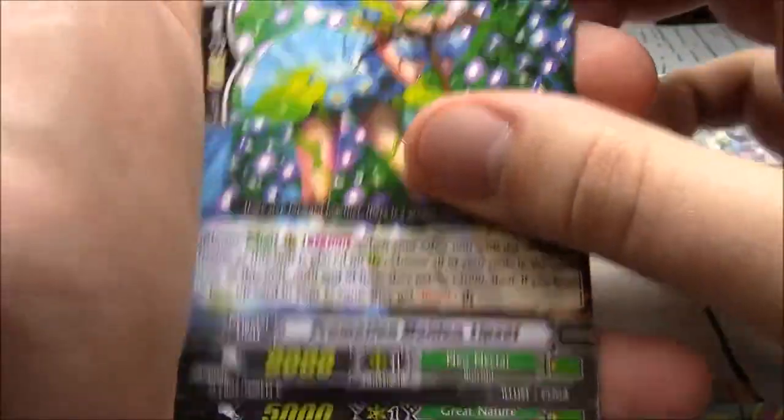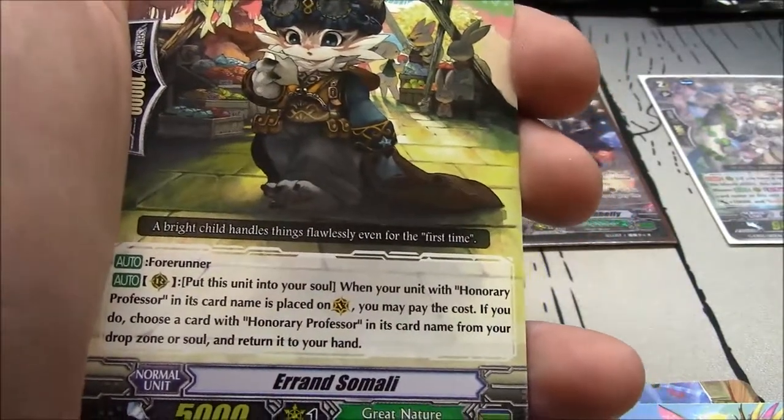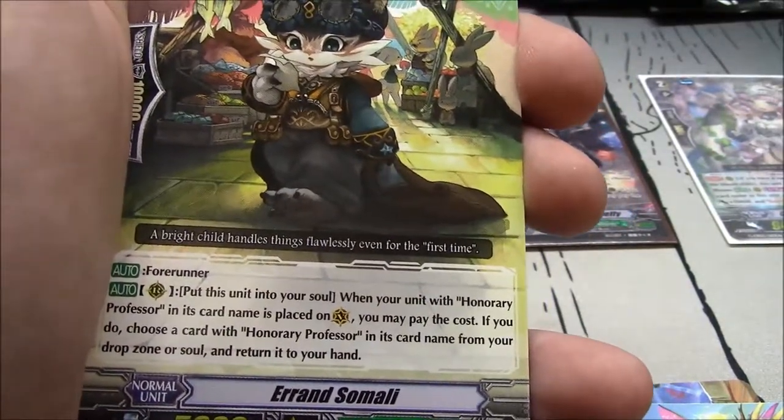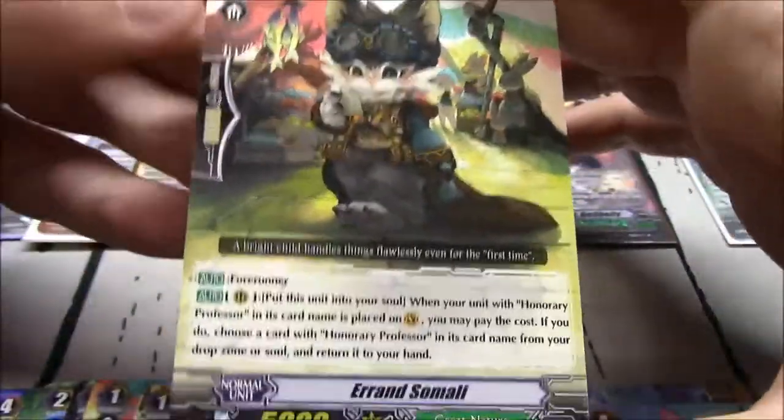I've been trying out Asha with a grade 2 lineup where everything gets boost — so Cara, Lipset... not Green Shutoff, but I can't remember which other one it was.